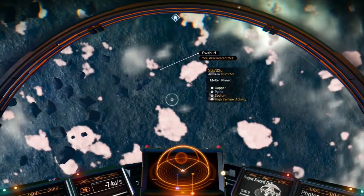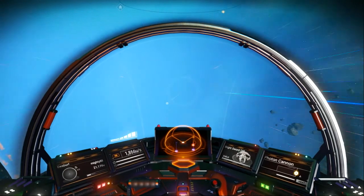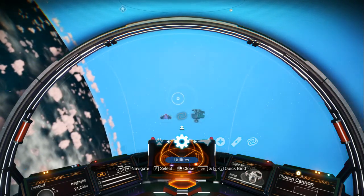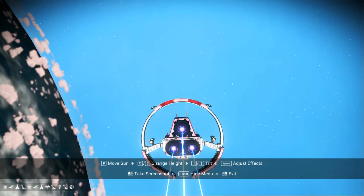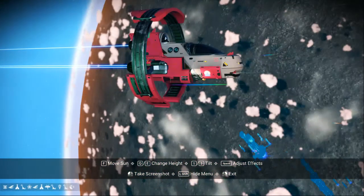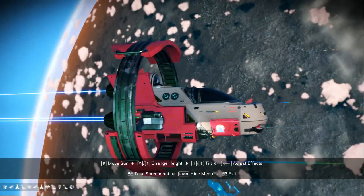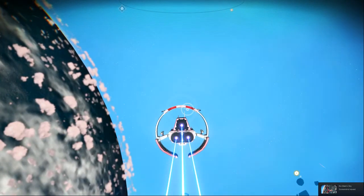The planet name — it's UWSBURF. Let me move it out of the way a little bit and get some better pictures of it. I'm going to move the sun back over this way. Yeah, that'll work. That's not a bad looking little ship.